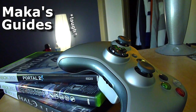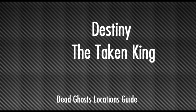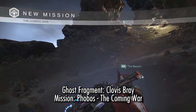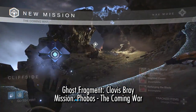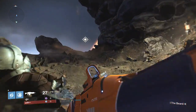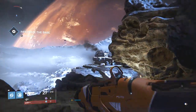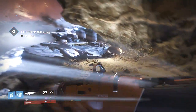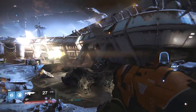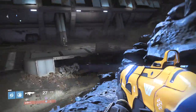Hey guys, Macca here playing Destiny the Taken King. In this video I'll be showing you 14 of the new Dead Ghosts available in this DLC. This video does not include the 3 that are available in Crota's End Raid that were added in Destiny 2.0. Now some of these Dead Ghosts are available in only the Taken King DLC missions, while others are accessible through some older missions from the original Destiny. I'll be making commentary on all of these Ghosts as I get them.